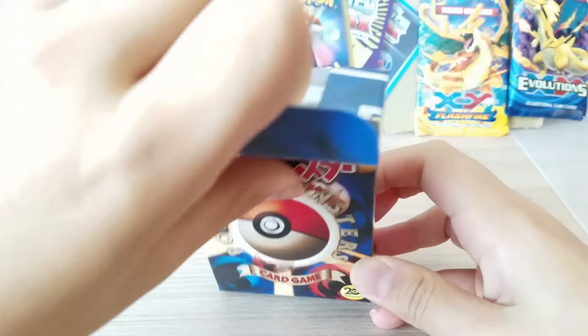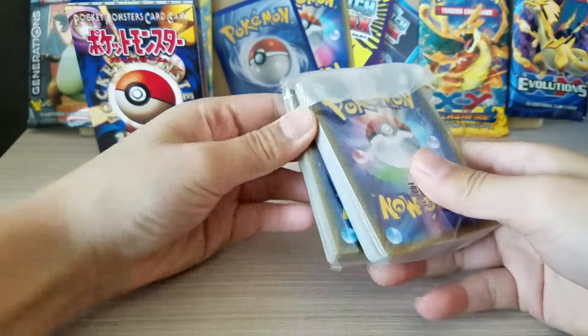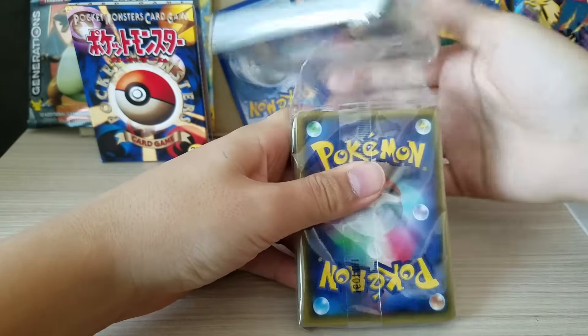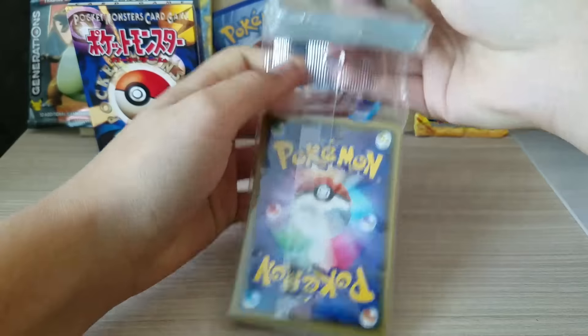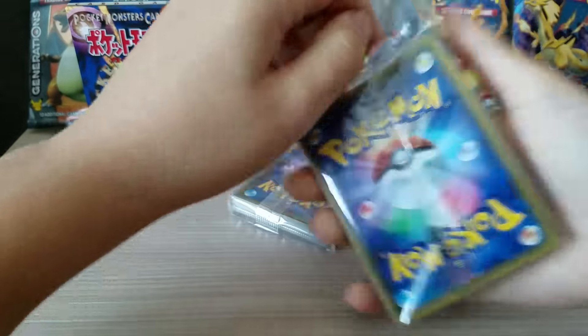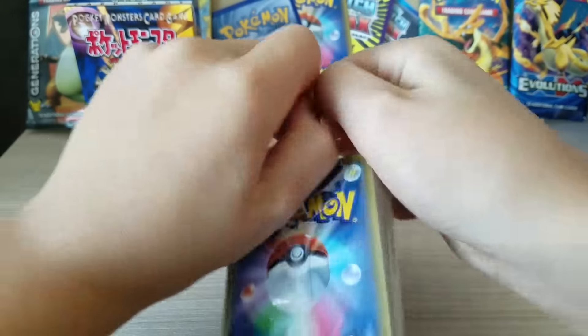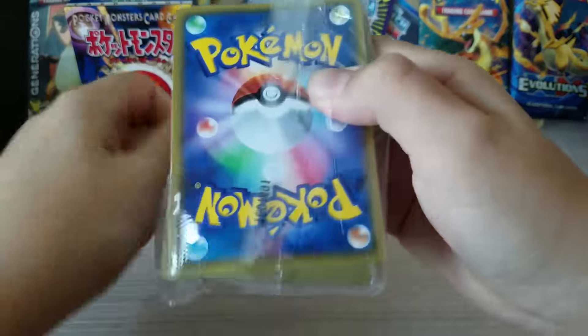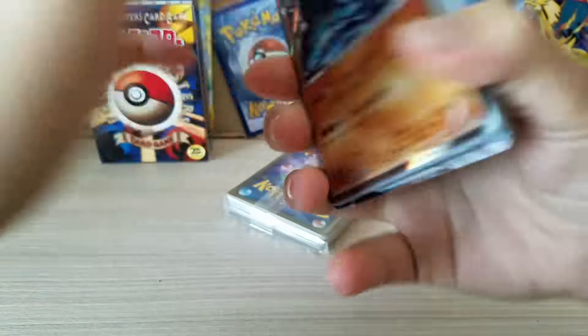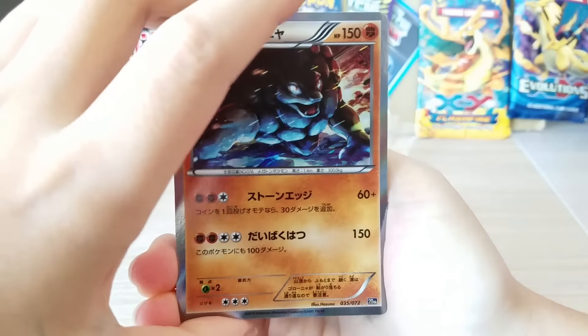It's the moment of truth to see if we get the Charizard. The cards are laid out and I think the bottom one is the EX one, so I'm not going to open that first. Starting off the front of the deck — look at that, a Golem! Geodude, Graveler...